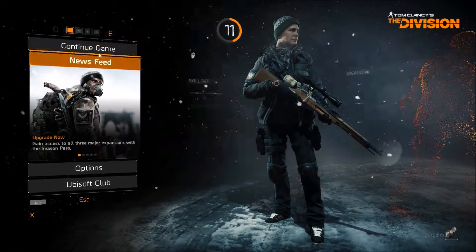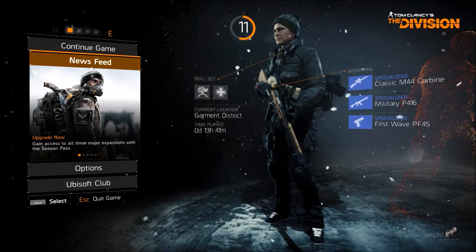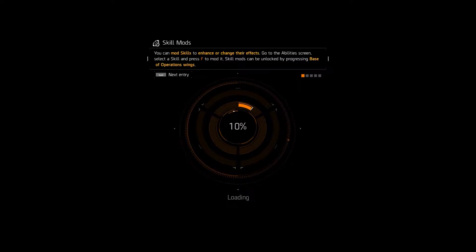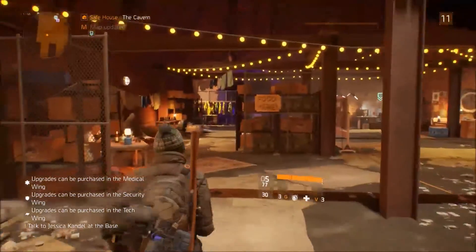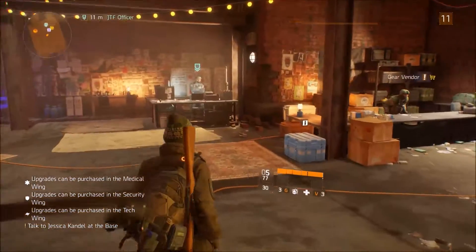Okay, so back to the Delta bug and the workaround I've worked out for it. Start your game as normal, click the news feed - this will minimise your game. Then literally instantly just tab back into the game and continue. Now it will load. I have absolutely no idea why this works, but it consistently works for me, so I'm back to playing Division again.